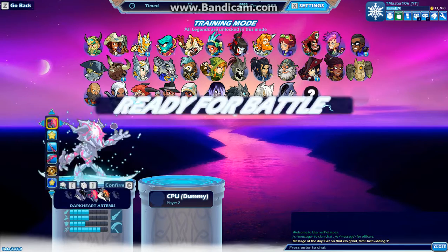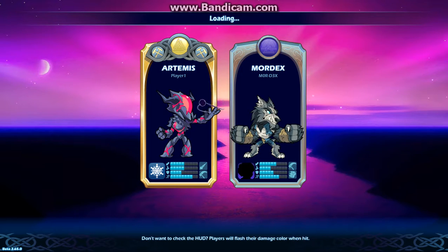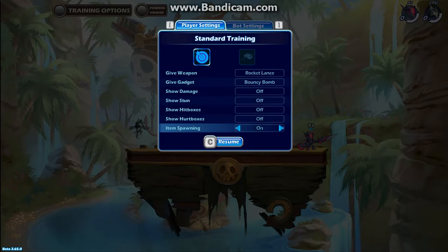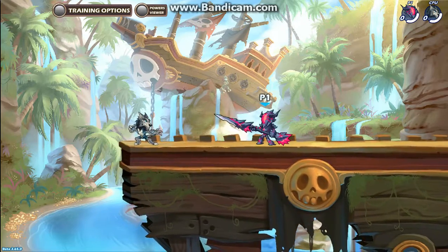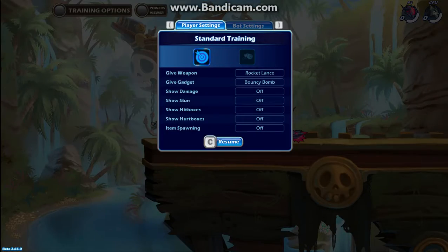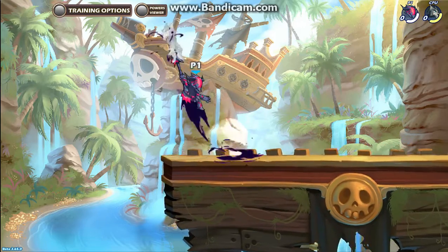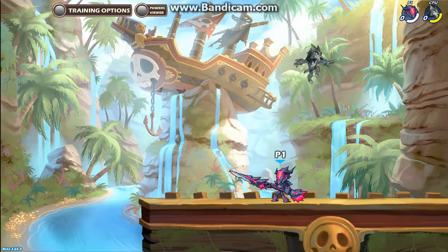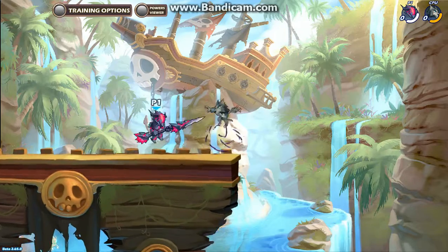I'm gonna show off her signatures right now, and after that let's get into the match. She has a lance and scythe — she has rocket lance. So her first signature is a neutral sig, which shoots out like an orb, and when it hits she jumps up and stabs the target.